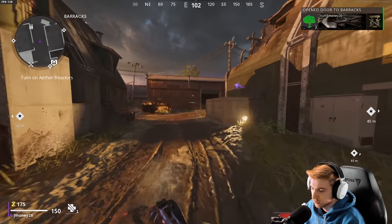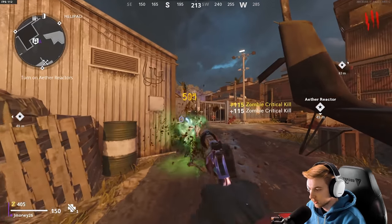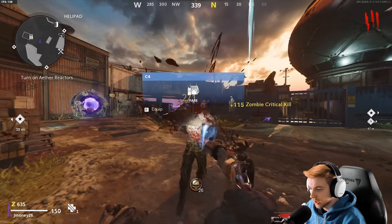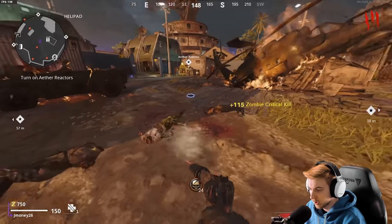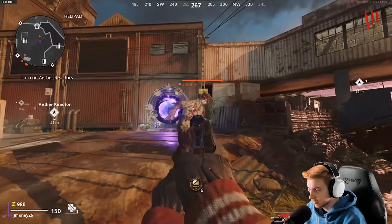I'll go middle door first, get Speed Cola. I think I'll speed up here. We'll just get all of our perks and then sit in Colonel's office until we get gold on this thing. I can't tell you how much of a breath of fresh air it is to use something that is not bolt action or any kind of sniper.